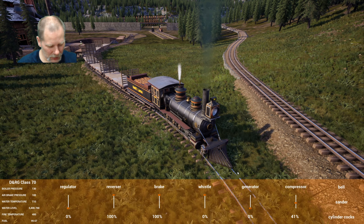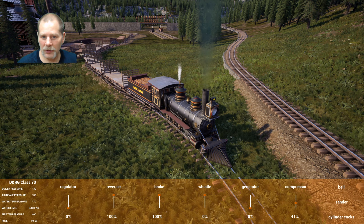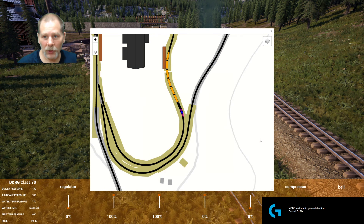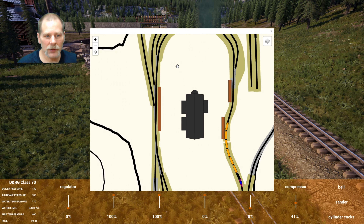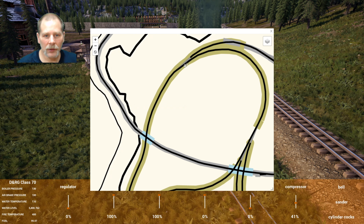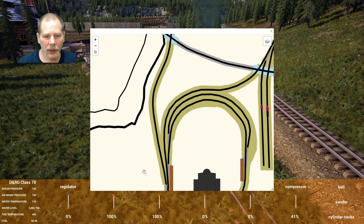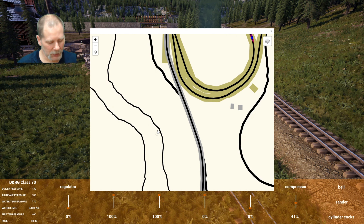Our cars are okay. I need to attach this, and then let's check all our switches so that we've got all those in place before we do anything else. We're going to go around that, come around here, go back, and then we're going to see if we can make it up that hill.